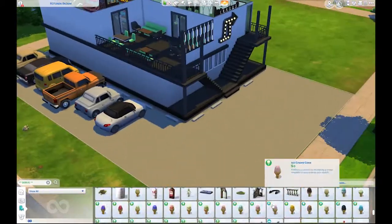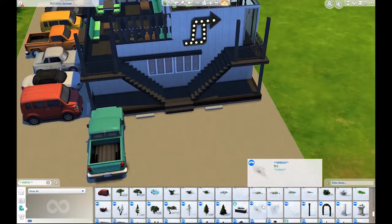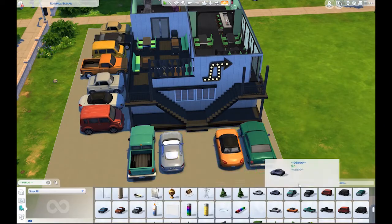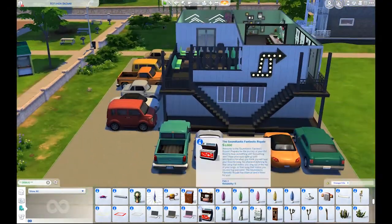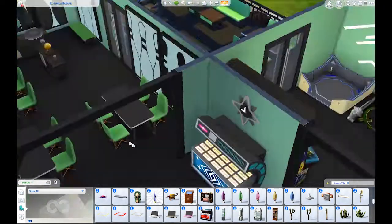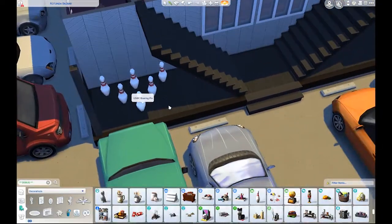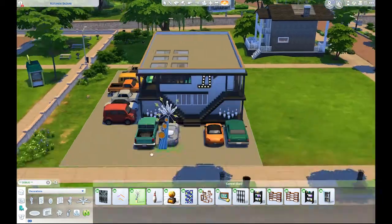I was so happy to be able to use those because I think they make a parking lot look so much more realistic. I was having to rely on the lines from — I think they come from Spa Day — the foot guiding line things. I was using those for parking spaces before, but now that we have the actual parking stops, you don't even necessarily need parking lines. I just used the parking stops and I thought it looked great. It's just one of those details that make it better to me.